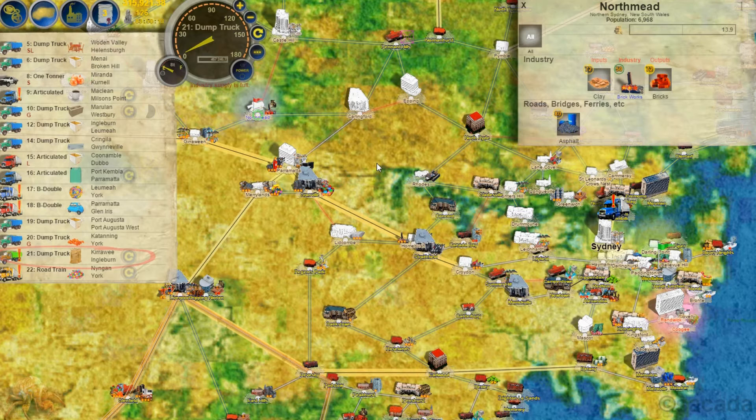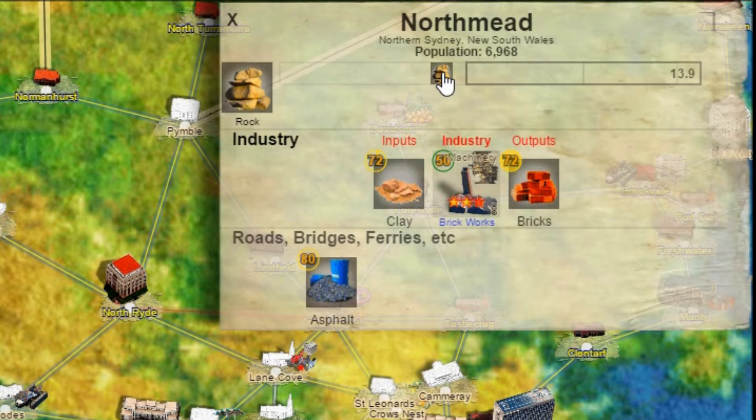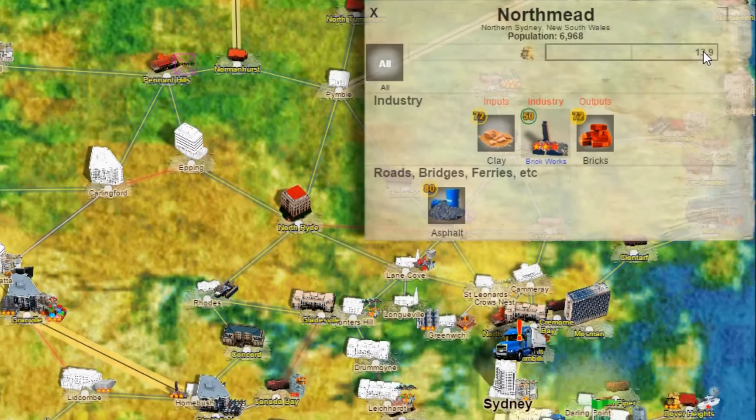For this I will select a fairly small town, which you can tell by the small building icon. I've selected Northmead for this particular one. Northmead has a population of around 7,000. It needs rocks and that's all it needs — a fairly easy one — and it needs 13 tons of them.